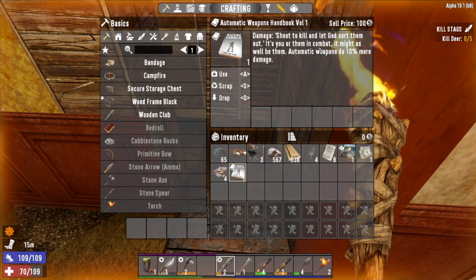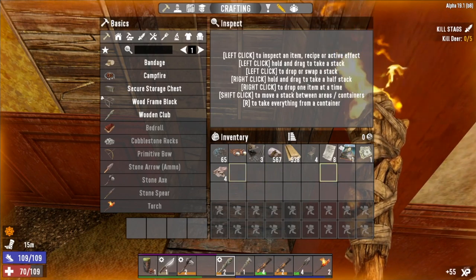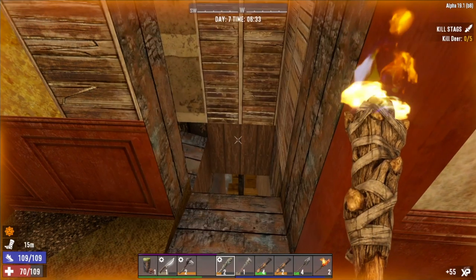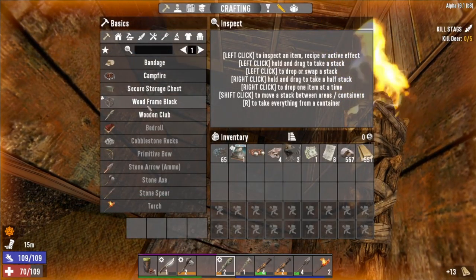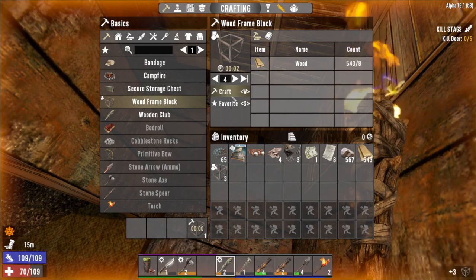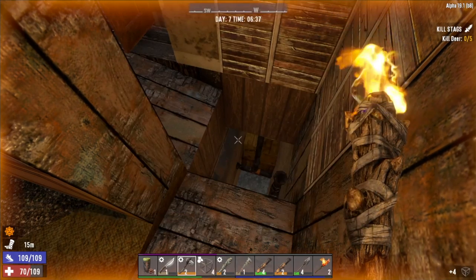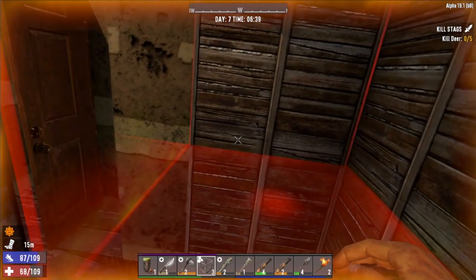We picked up the Machine Gunner book, Volume 1 — 10% more damage with automatic weapons. This one we already read, so we'll hold on to that to eventually sell to a trader. Forgot that we already hit the downstairs of this place, so something we definitely have to consider is we're going to have to go back upstairs and see if we can't finish off the rest of this place.